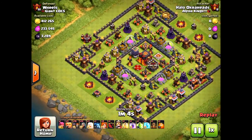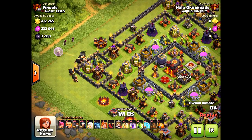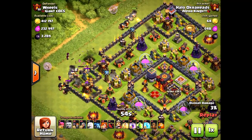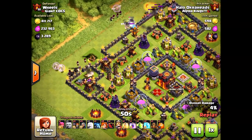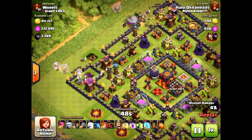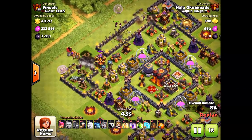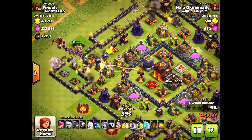What I have decided that is actually very successful — I haven't lost hardly any — is using a couple healers, some giants, and mostly Valkyries. The Valkyries are really going to create it. I bring about two to four healers depending on what you want. Going to bring some giants and wizards to create the funnel, taking down some defensive units. And then I'm going to drop the Valkyries with the king.